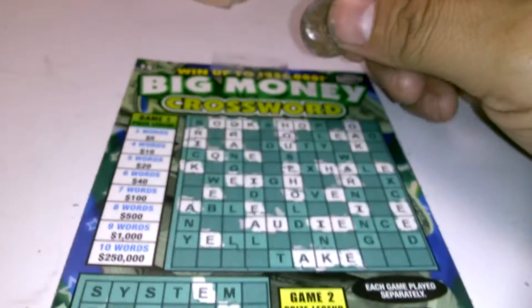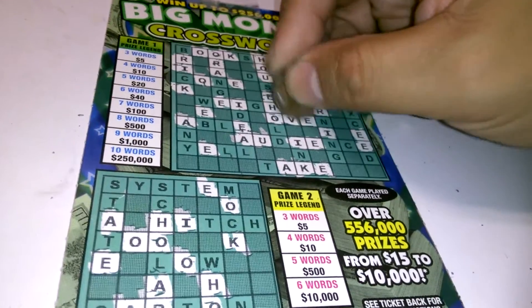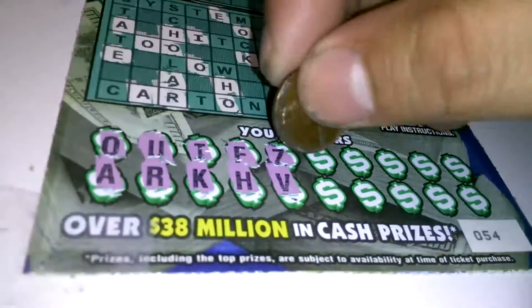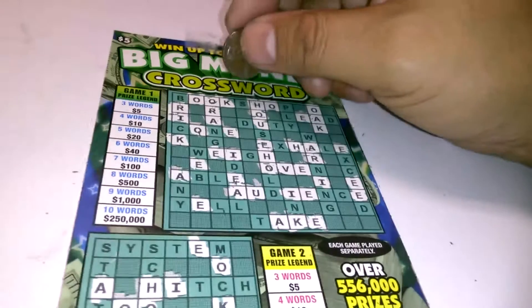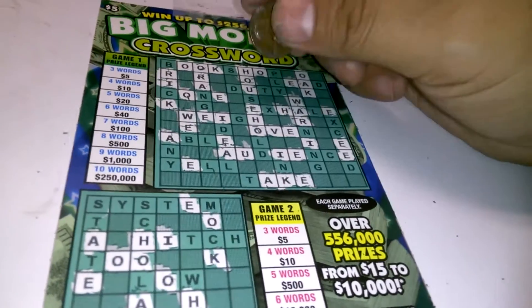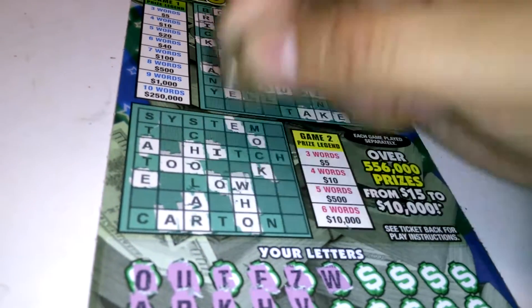A letter Z — no Z. A letter V — we have one V. Down below, no V's. How about a W? We got one W, we got two W's. Down below, we got one W for the word 'who.'